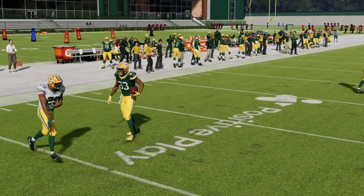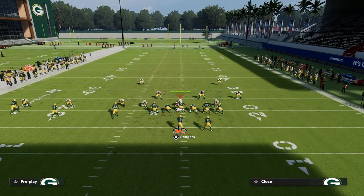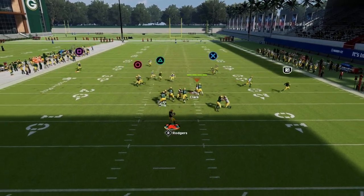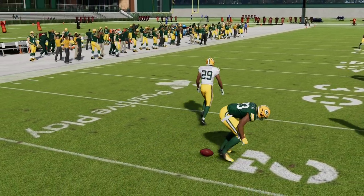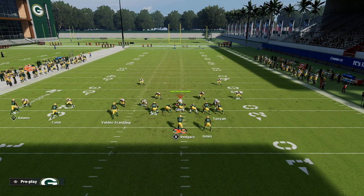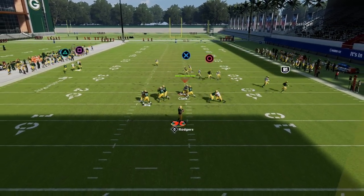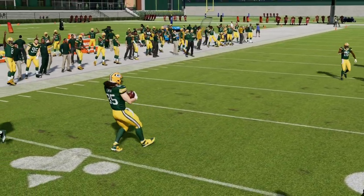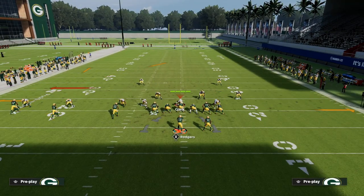Going back to the original setup, this whip route will cook man almost every single time for a simple easy read — if he doesn't get jammed and shaded underneath, he will tend to beat man. That's why whip routes are one of the most important routes in the game for beating man-to-man. When they press him, that's where you go back to the wheel route on the left side, which won't get jammed and still opens things up by pulling zones out of the way.